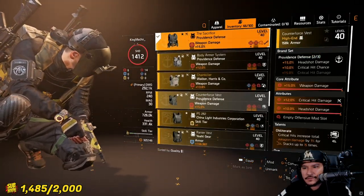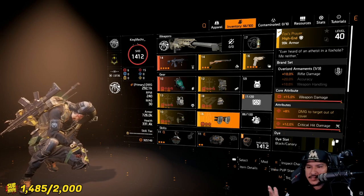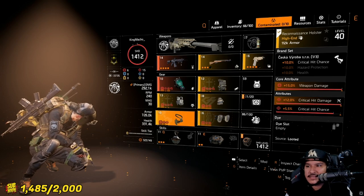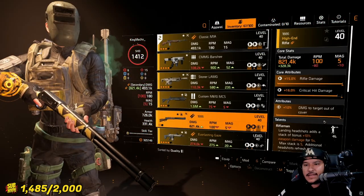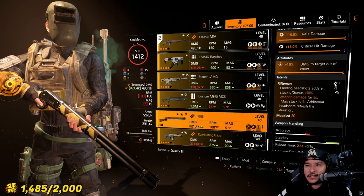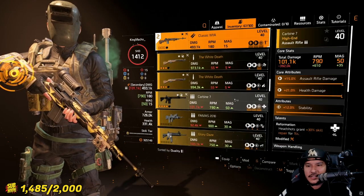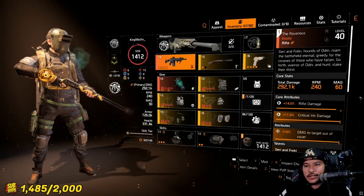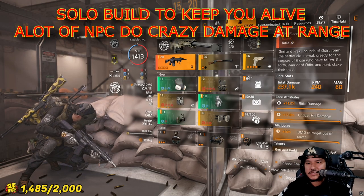For demonstration I'm going to run this build with Intimidate on a heroic mission. I'm running a crit hit damage Fox Prayer to give me rifle damage plus damage out of cover. You can run Contractor's for armor damage — that's your choice. Here I have crit hit chance to get up to 50 percent. I'd suggest using a rifle with this build, either the 1886 which has the highest base rifle damage, or the M18 which got nerfed a bit but is still really strong. Use Rifleman or Boomerang — whatever you prefer.